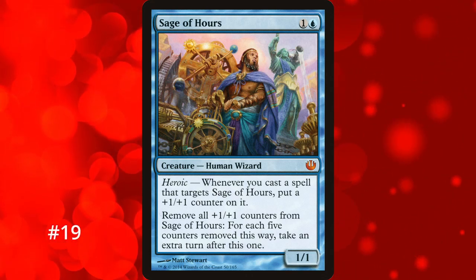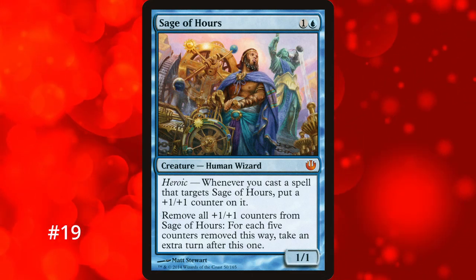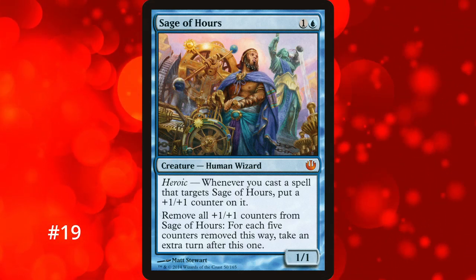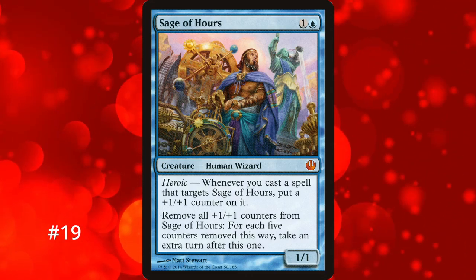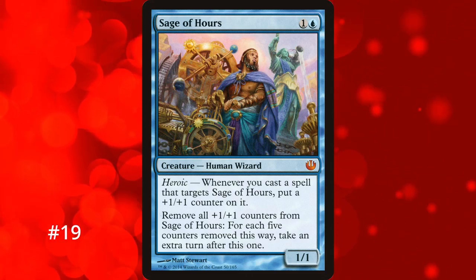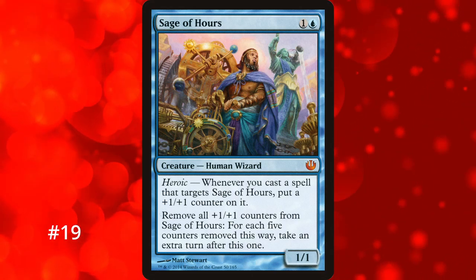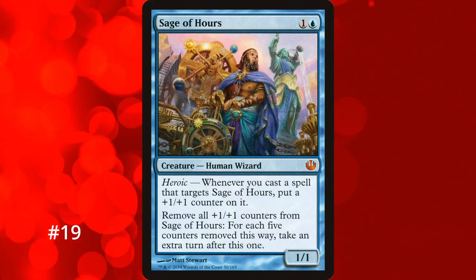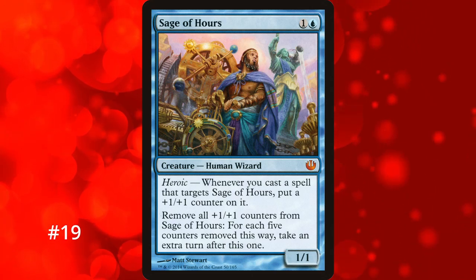We've reached the last creature that gives extra turns: Sage of Hours at number 19. It's a 2-mana human wizard with Heroic, meaning it gets a +1/+1 counter each time a spell targets it. Then you can remove all its +1/+1 counters — taking an extra turn for each 5 counters removed. This doesn't destroy Sage of Hours, and there's a plethora of ways to load it with counters outside of its own effect. If you protect it, you can stack up counters to take tons of extra turns, making it the best creature that grants extra turns. The downside is it can be interacted with before you ever use its effect.